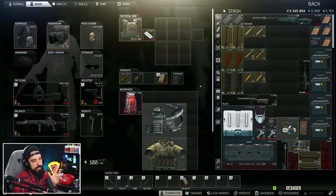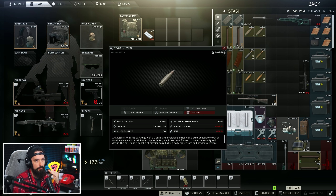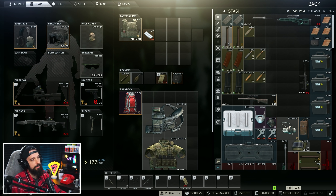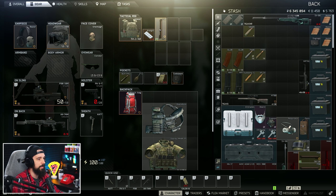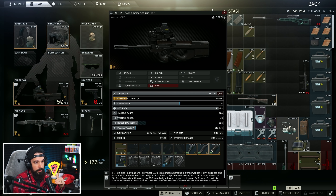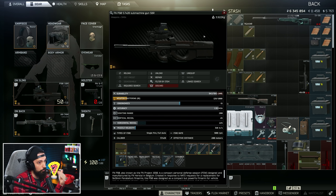We can hop into the hideout and actually show this in action so you can see the visual difference in recoil. For the P90, I've got a mag of SB193 which reduces recoil by 24, and then a mag of SS190 which is the best in slot but provides no recoil modifier. The P90 has 45 vertical recoil, so with the 193 reducing by 24, that would bring it down to 21 vertical recoil — really, really good, much more laser-beam-like.